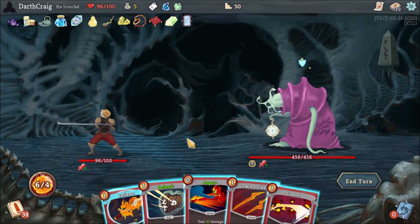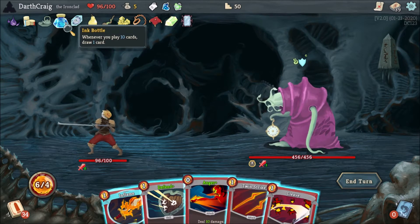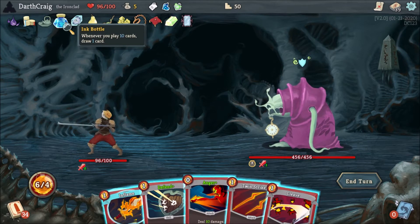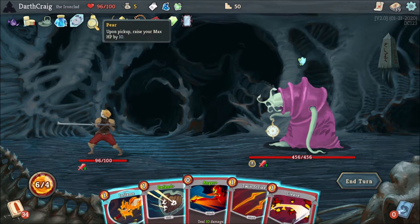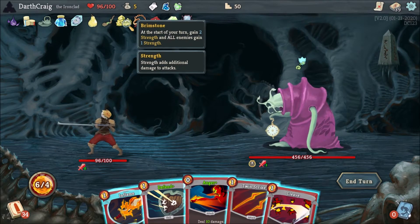Important relics for this particular fight: I do have the Ink Bottle, which allows me to get an extra card draw every 10 cards. I start with extra energy. I also have Brimstone, which scales my strength upwards every single turn and helps me finish off enemies very, very quickly.